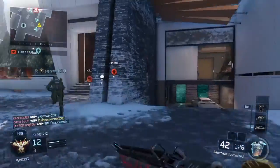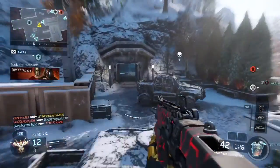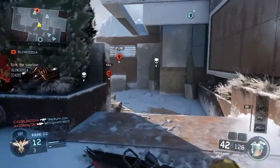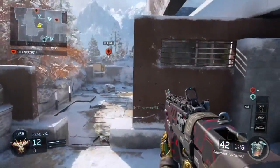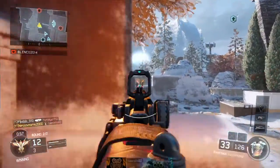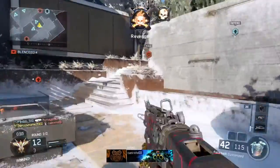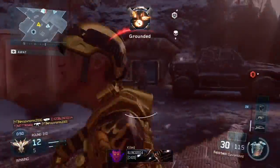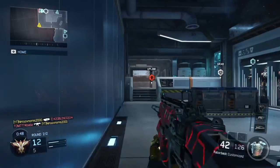If you decide to spawn trap — and I think that's a pretty good strategy — be sure to be at the edge of the spawn and not inside their spawn. You want enemies spawning in front of you and not around you, because that's when you lose control. Stay at the side of their spawn and make sure enemies spawn in front of you instead of behind you.